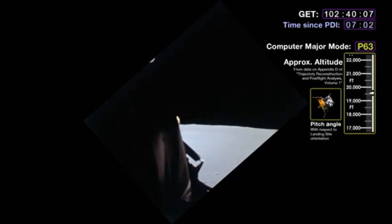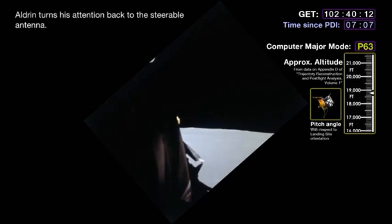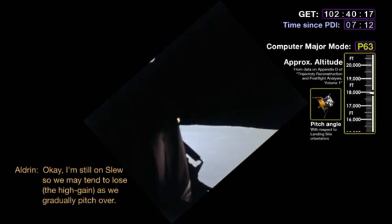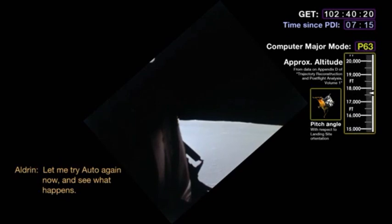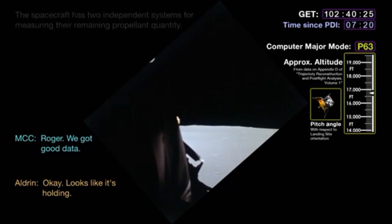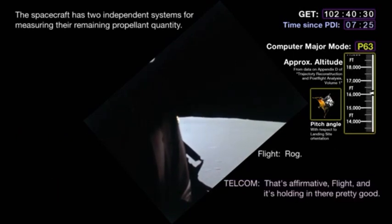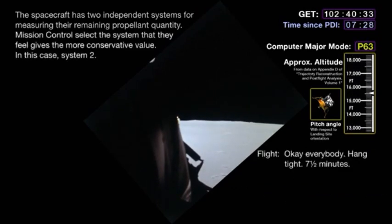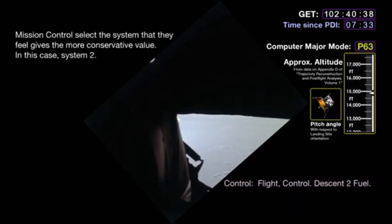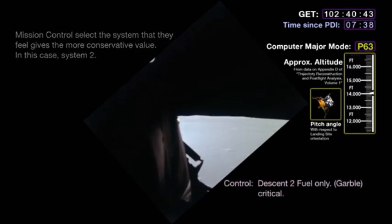Flight, FIDO looking real good. Velocity down now to 1,200 feet per second. You're looking great to us, Eagle. Telcom, how you looking? Okay, I'm still on, so we may tend to lose as we gradually pitch over. Let me try auto again now. I'm going to try the steerable again. Copy, flight. Okay, looks like it's holding. Roger. We got good data. On steerable. That's a 30 flight, and it's holding in there pretty good. Roger.